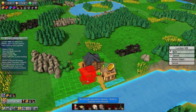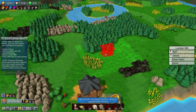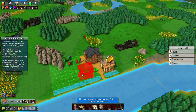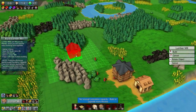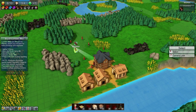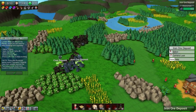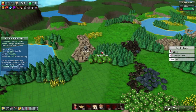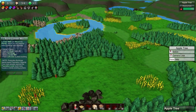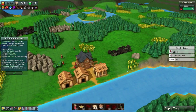We need to build a lumber mill, but I'm not sure about the radius — do we put it near trees? Actually, we can't place it because we don't have enough population — we need more houses. We've got iron ore, coal, cotton, apple trees, stone, grain — pretty simple. We've got coal right here, that'll be good, and we've been mining a lot of grain.